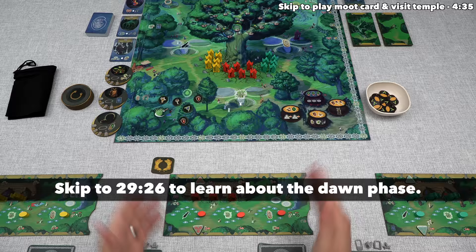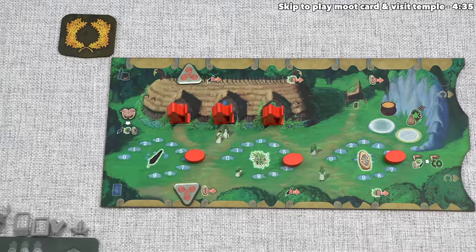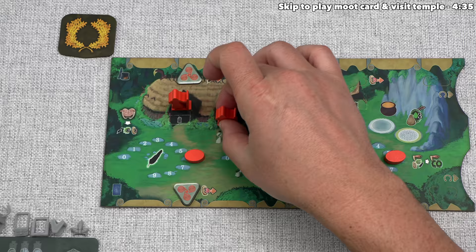The way this works is the player with the starting player token is going to begin, and that is us. Let's now take our turn. Let's focus over here on our player board. At the start of the game, we have three active druids that are here on these resting spaces, and we also have six passive druids that are underneath the sacred oak.